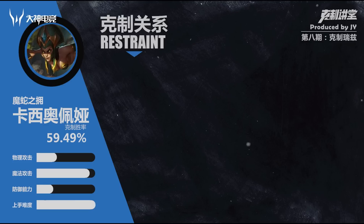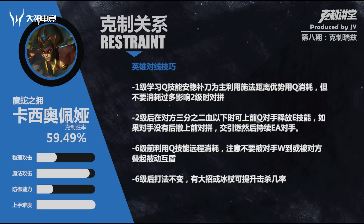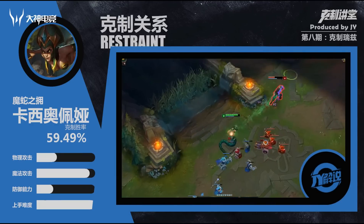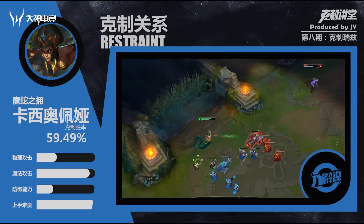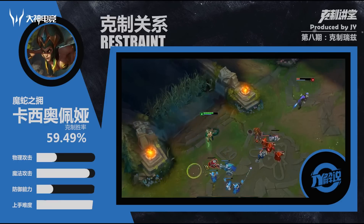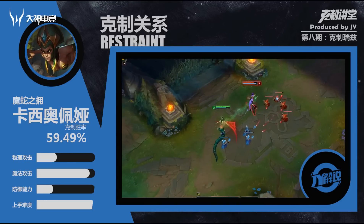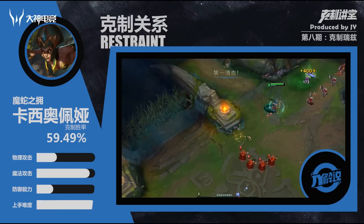好，第二个克制英雄呢就是这个蛇女了。那么蛇女呢对战瑞兹有59.49%的胜率。那么同样以法术机关枪著称的蛇女，在目前的版本里面可以称为法术机关枪的，应该没有人能够和这个蛇女相争了。蛇女的特点呢是无论持续输出还是爆发性伤害都非常足，简单来说就是持续爆发性输出，Q技能呢自身的加速，W技能的这个减速，E技能呢持续的爆发伤害以及治疗自身。